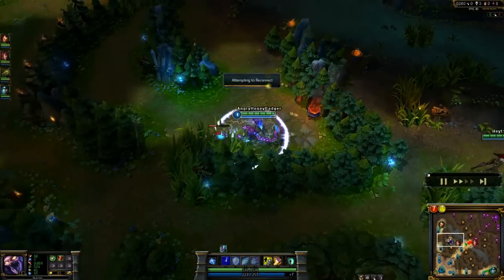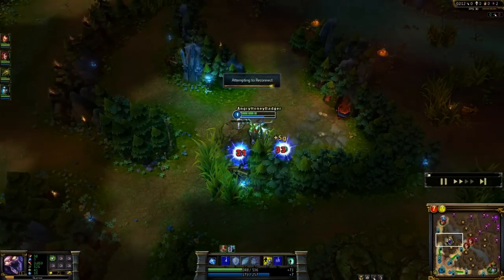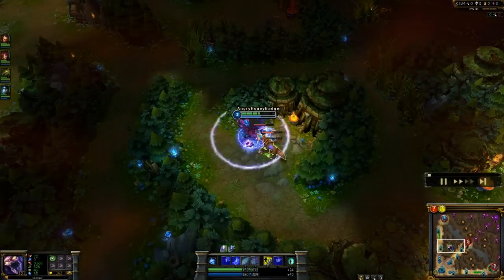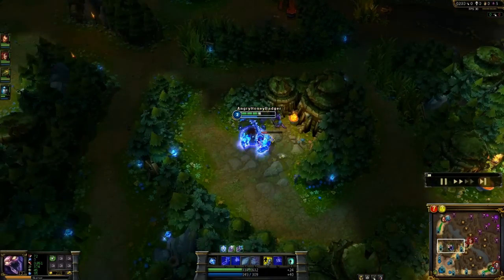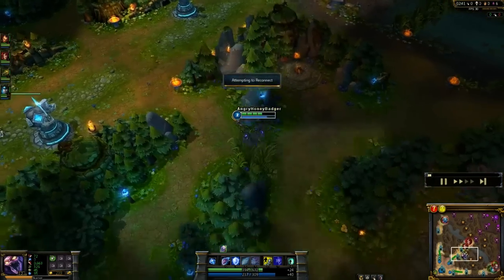Hey everyone, it's the Angry Honey Badger, and today we will be looking at Skarner and playing him in the jungle. At level 1, I start with a Regrowth Pendant and 1 health pot. That's all you're going to really need. He's actually pretty good in the jungle without anything else, and he's pretty beefy with the Rune Page and the Masteries that we have.